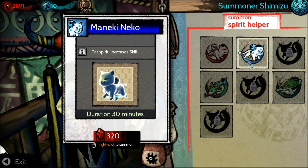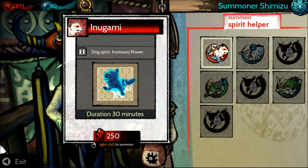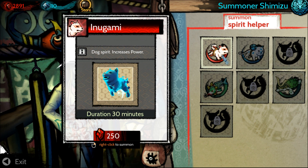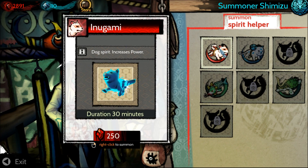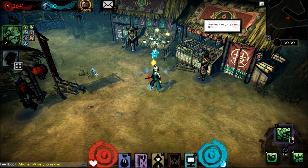Besides gear and items, there's also a vendor here to purchase cute little pets. They last for a set duration and increase different stats — this one increases my power, this one increases my health regen. I like the little puppy, the Inugami, so we're going to buy him. There's my Inugami — he follows me for 30 minutes and increases my power.